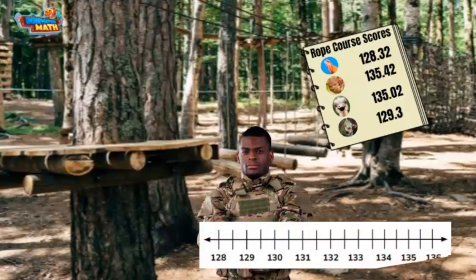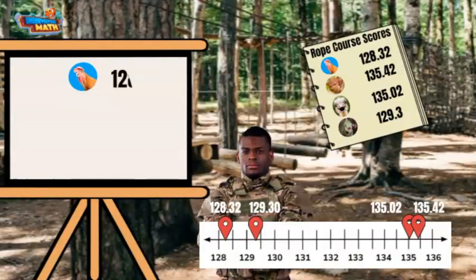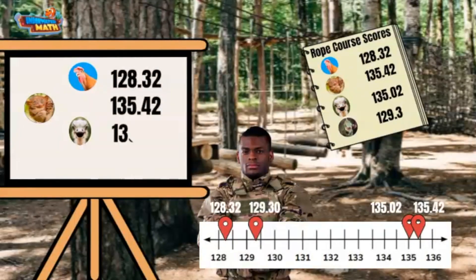I've got a number line here to help me. The first thing to do is plot these points on the number line and get these scores lined up by the decimals. I sure love me some straight lines. Any missing numbers in the lineup? Take a look at the iguana — since there is no number in the hundreds, we'll put a zero to help make it easier when ordering these scores.